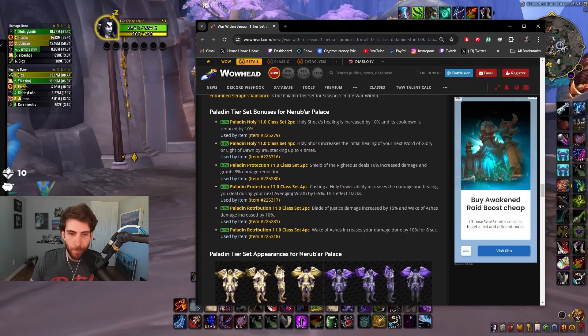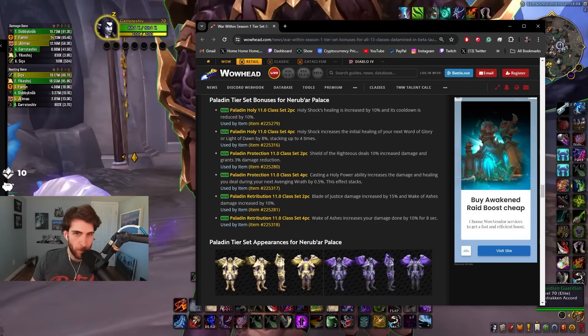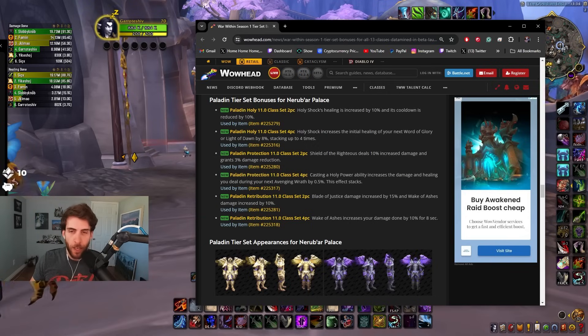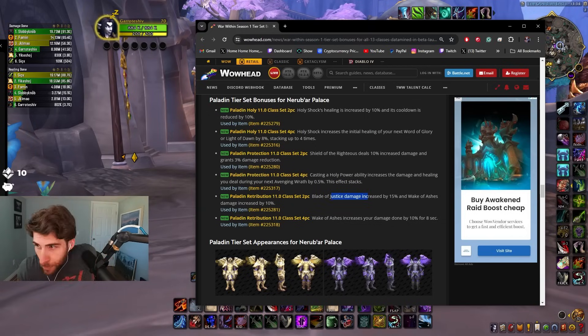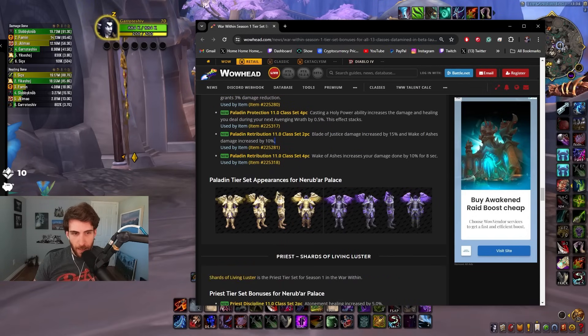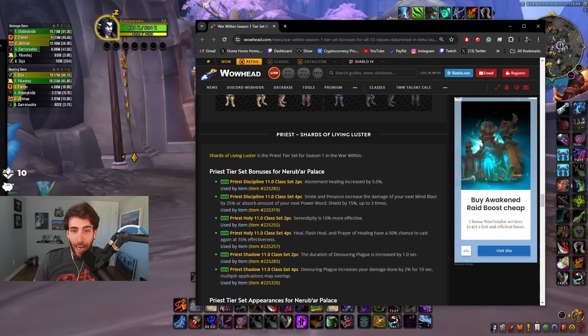Paladin — my favorite class. Holy Paladin: Holy Shock's healing is increased by 10% and its cooldown is reduced by 10% — very strong. Holy Shock increases the initial healing of your next Word of Glory or Light of Dawn by 8%, stacking four times — that's really strong too. Blade of Justice damage increased by 15% and Wake of Ashes damage increased by 10%. Wake of Ashes increases your damage done by 10% for 8 seconds — love that. The set is also beautiful, the holy paladin set looks good.